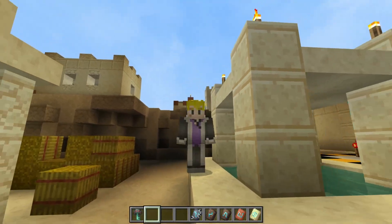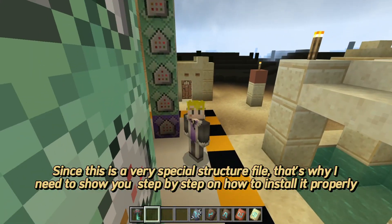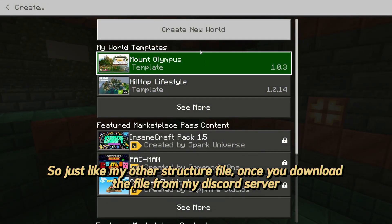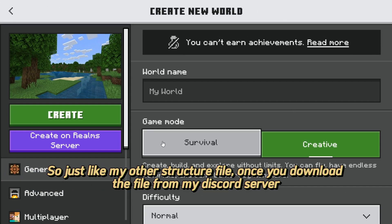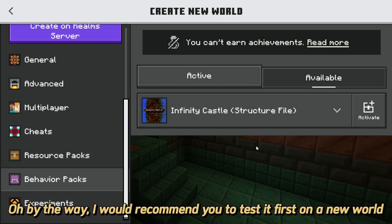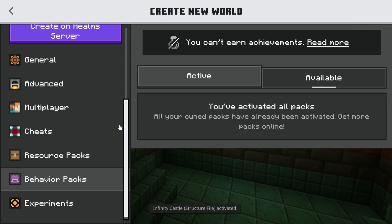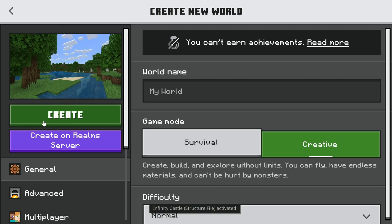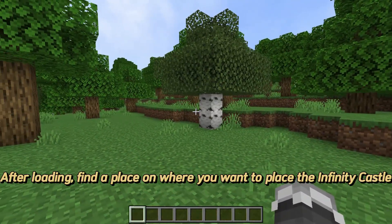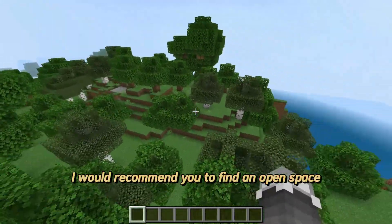Since this is a very special structure file, I need to show you step by step how to install it properly. Just like my other structure files, once you download the file from my Discord server you need to activate it in the behavior pack. I would recommend you test it first on a new world. After loading, find a place where you want to place the Infinity Castle — I would recommend finding an open space.